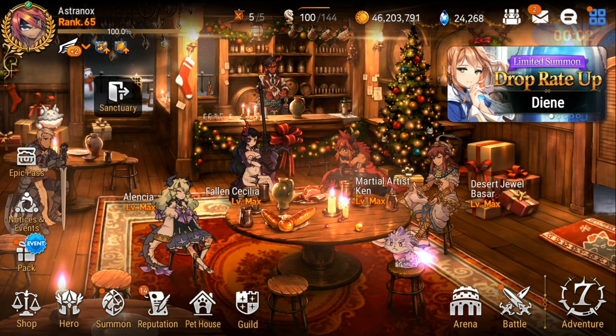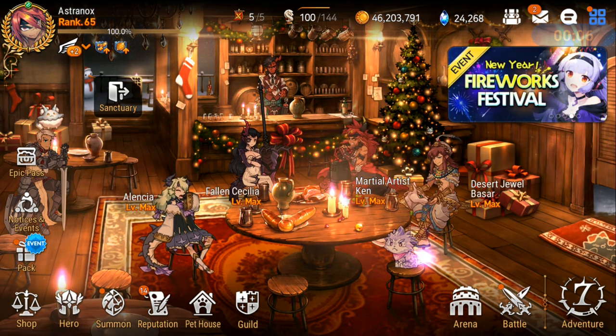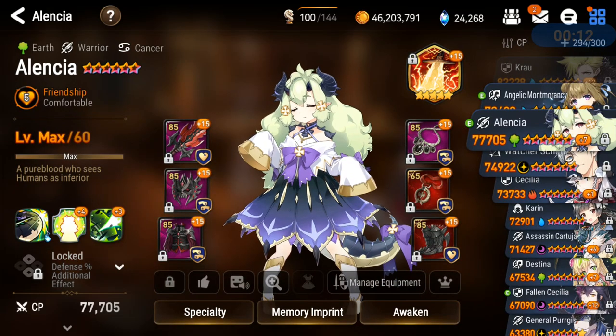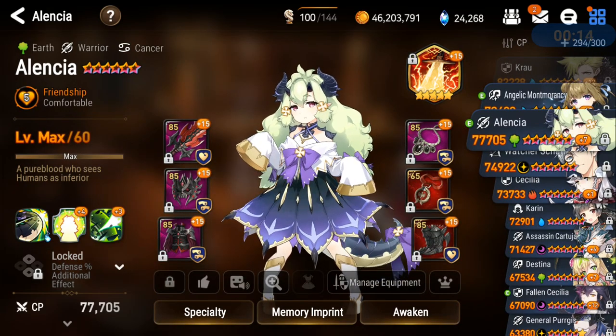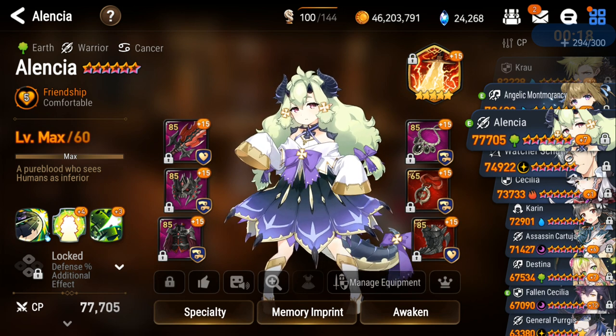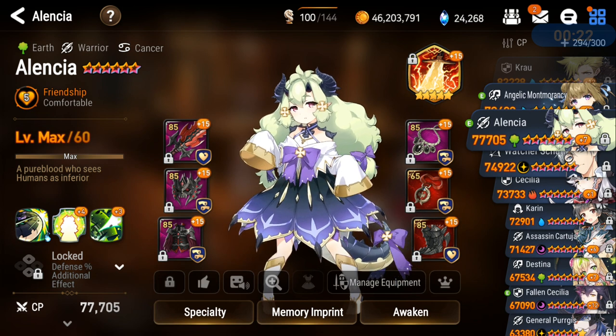What is up guys? This is Astrox. Let's showcase Alencia some more in Arena PvP. Let me just show you her gear real quick. So I have speed boots on her, more speed. I have Durandal, so potential to cut in before another damage dealer goes or something like that. She can just cycle through her skills faster, so that's good.